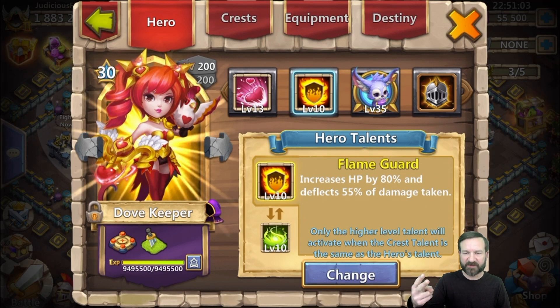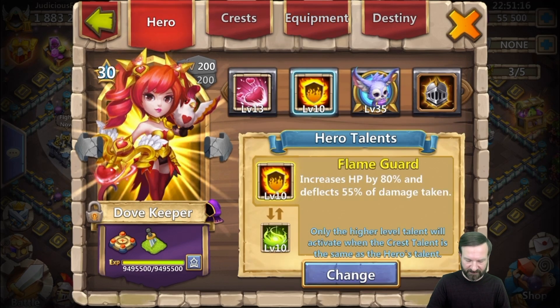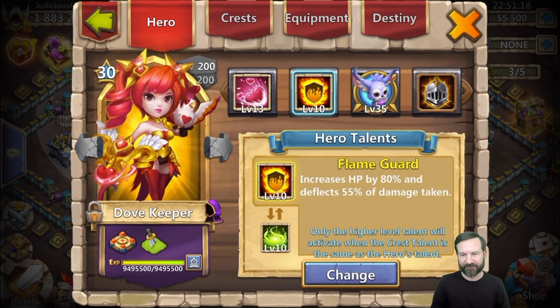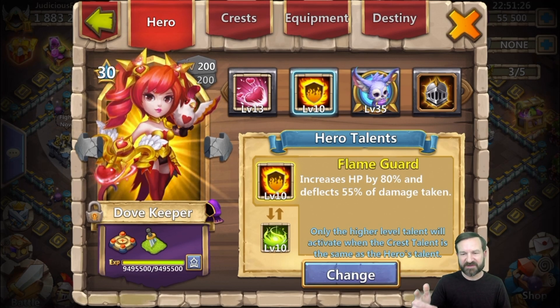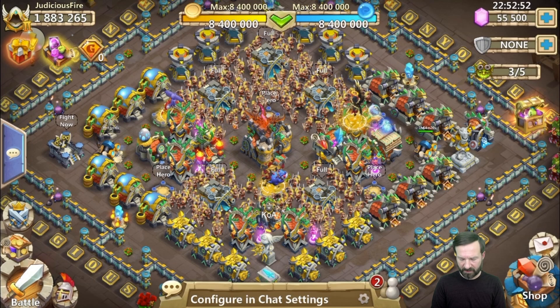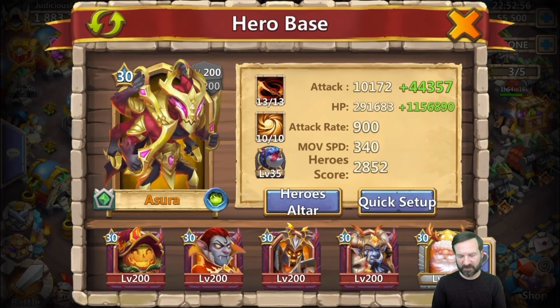Flame Guard and Victory Lunge stack with one another even on a hero with a damage cap. A level 7 Victory Lunge adds 20% — 20% added to the 55% — so she went from 18,000 down to 8,100, and now she's down to only 4,500 damage per hit. Now we move on to Ashura and introduce what we've done with him.